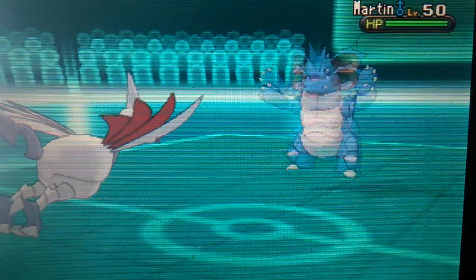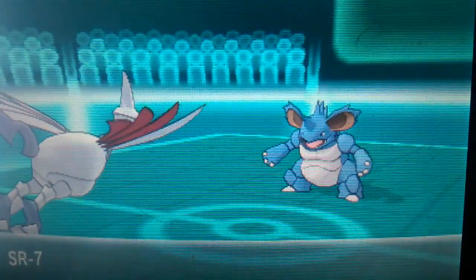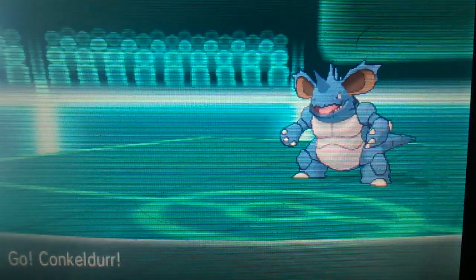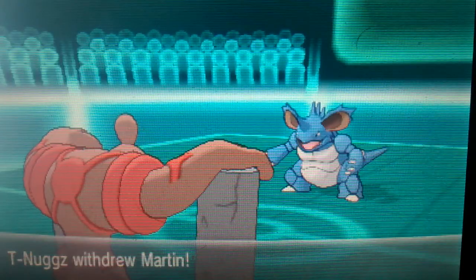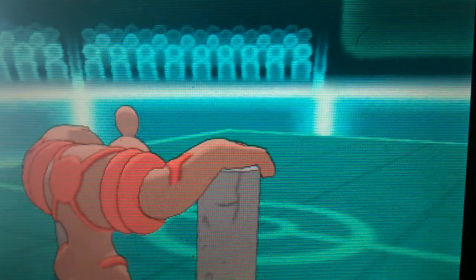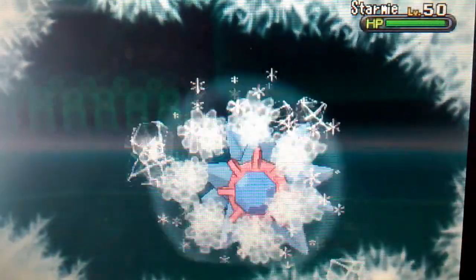He's going to send in Manectric — it has Intimidate. Now he's in his lane and I don't have a good switch-in. I'm going to send my Conkeldurr. He's predicting the Ice Punch and sending in Starmie — that's a good play on his part. I actually went for the Ice Punch, and this isn't going to do much. Well, it did okay, but it didn't do enough.